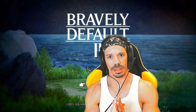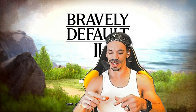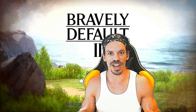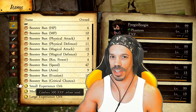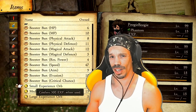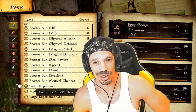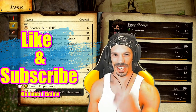Everyone, I have a confession to make. I like speed buns and I cannot lie — you other gamers can't deny. When a mob walks in with an itty-bitty way, see that round thing in your face, you get permanent stat boosts. That's right, in Bravely Default 2 you can get booster buns that permanently increase your stats. I'm going to show you how to get them right here. And if you want to permanently increase your knowledge stat and my happiness stat, boost your bun — hit that like and subscribe button. Let's get into it.